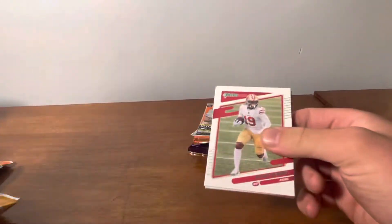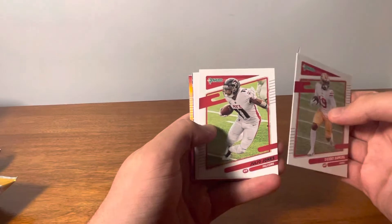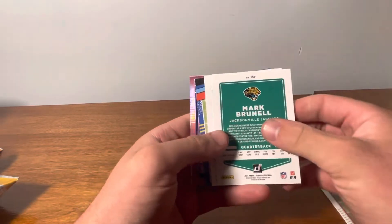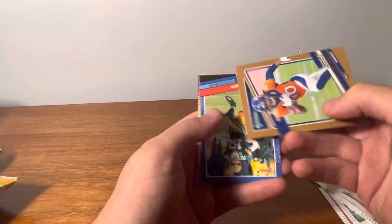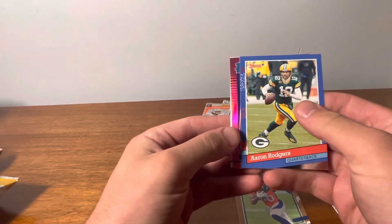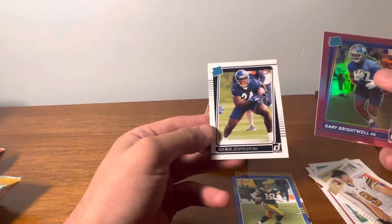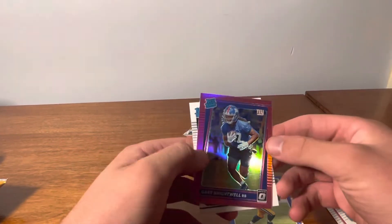Hopefully we get something nice out of this. There is an autograph in every mega box so I don't know when that's gonna come. Something's coming in this — I think it's one of those pink ones. We have a press proof Jerry Judy, not numbered or anything. Throwback Aaron Rodgers and Giants so Gary Brightwell, and Khalil Herbert — he's not bad. Gary Brightwell, don't know a lot about him, maybe he's good, maybe he's not. Pack number two.